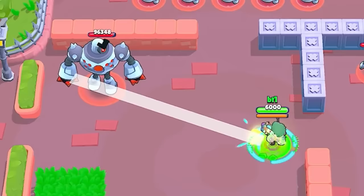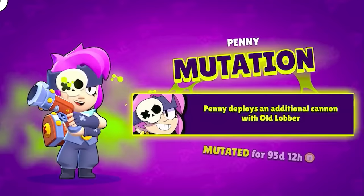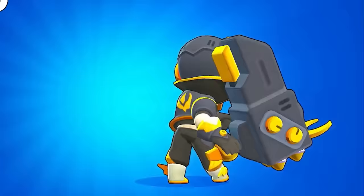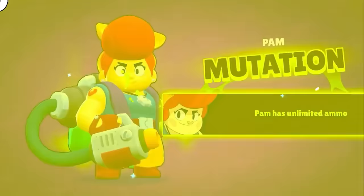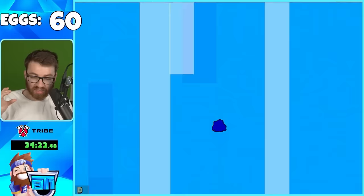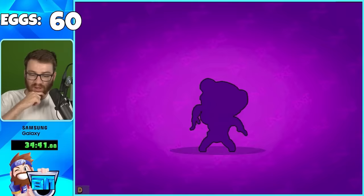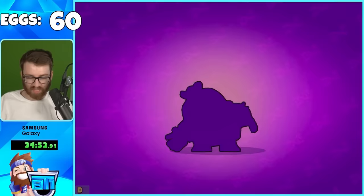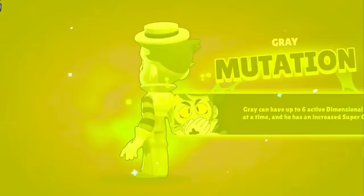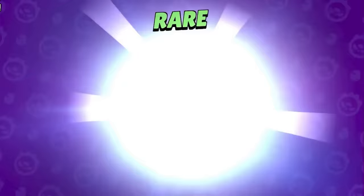Opening 12 more eggs. Penny throws down two cannons - that's wild. Pam has unlimited ammo. Bell's bounce splits into five directions and still bounces. Nita spawns two bears instead of one - imagine two hypercharged Bruces. Bonnie shoots three projectiles and they're super stuns. We're now at 29 mutations with 11 left to get, and still pulling mutations consistently.